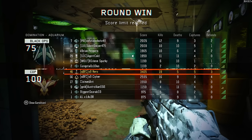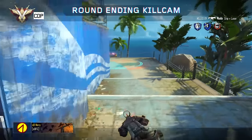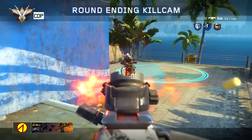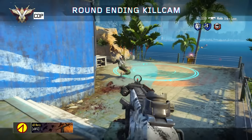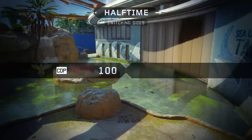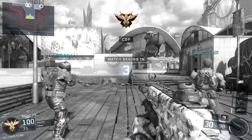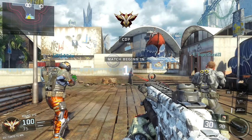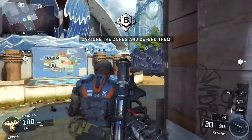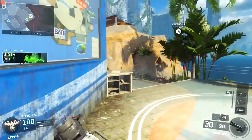Some general changes to weapon balancing: the long shot distance settings have been updated for every single weapon class. It's now going to be easier to get long shots with a submachine gun — you won't need to get a kill from the same range with a submachine gun as you would with an assault rifle for it to count as a long shot. They've also fixed an issue where some shotguns were actually getting reduced range while using a long barrel attachment, which is just insane — an attachment that was supposed to increase range was actually decreasing it.